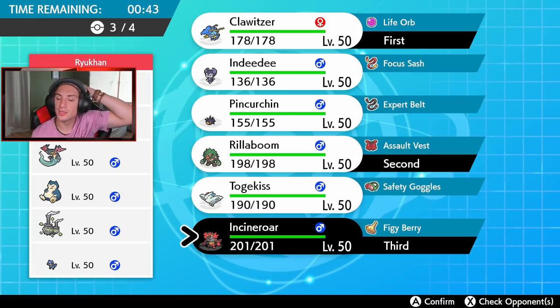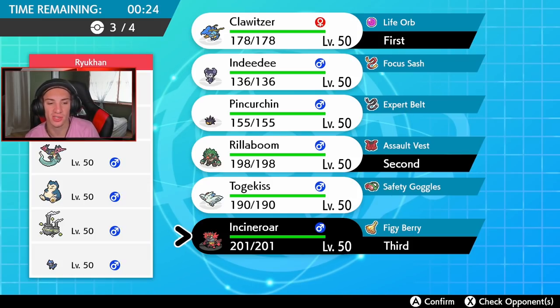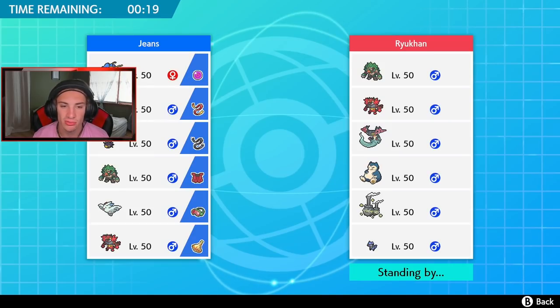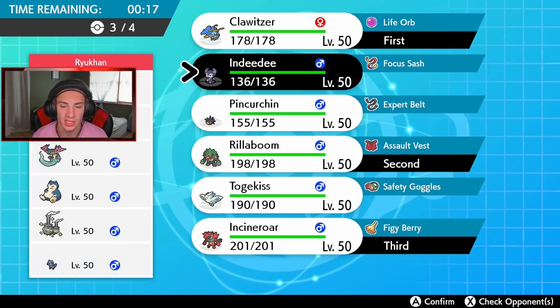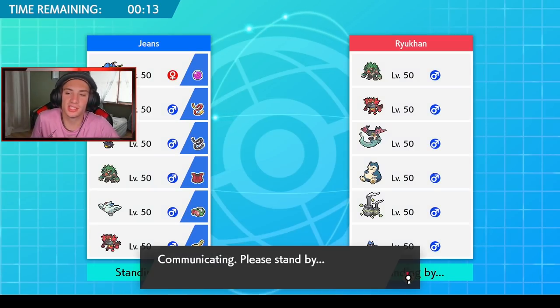I might actually bring Indeedy — it can do damage and it has that Focus Sash which is pretty nice. I was thinking a Misty Surge Weezing but I feel like I need another terrain user, either Pinchurchin or Indeedy. I think I'm gonna go Indeedy here. Let's see if we can get our first win.